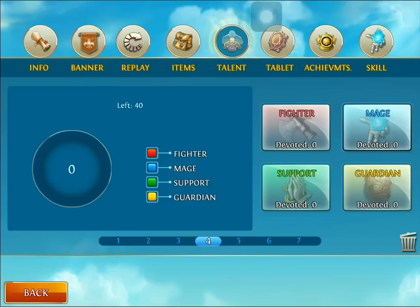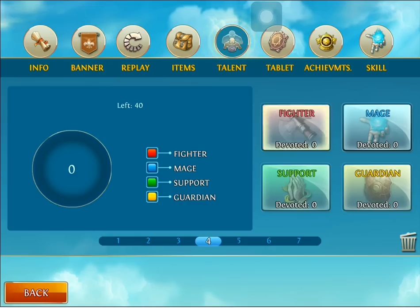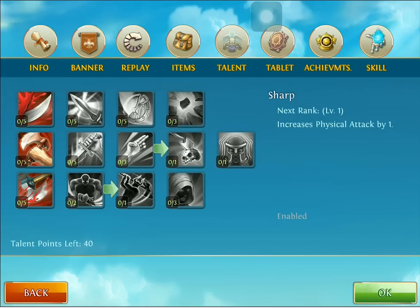First off, what you're going to need is four slots open into Guardian and all five slots open into your fighter talent pages.